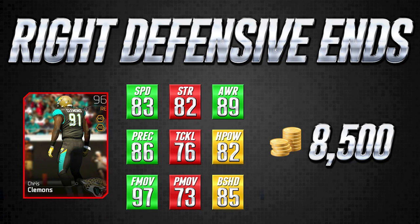Clemens has an 85 block shed, which is a yellow attribute — not super low but not high either, so it's a concern against the run. His power move and tackling are both red, but as discussed, it's rare to have a card like Robert Quinn that's good at both pass rush moves. When he's at 97 in one of them, you'll take the 73 in the other, because even without user control he's going to go for that 97 finesse move. The awareness and play recognition help him read options and make the right plays.